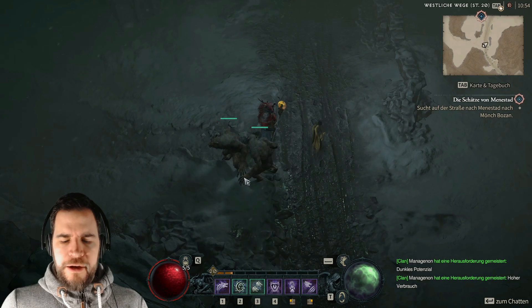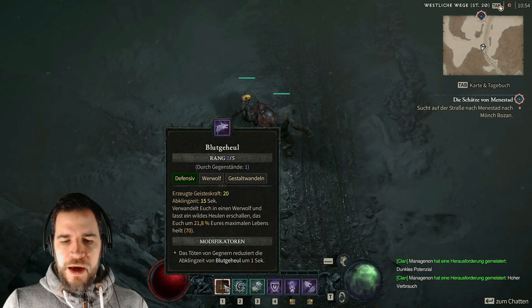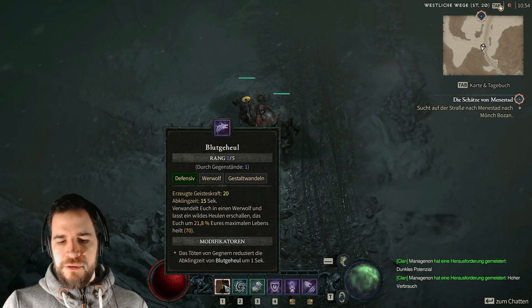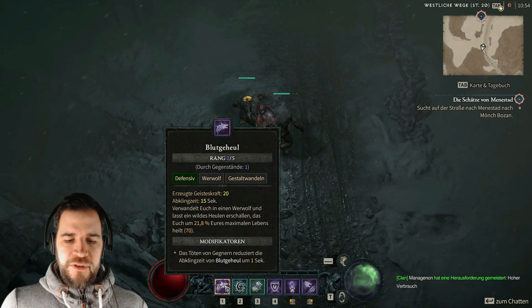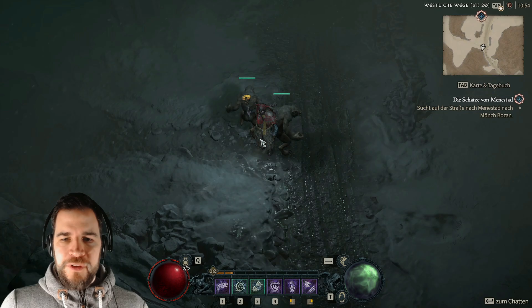Aber der Wehrwolf kann sich durch dieses Blutgeheul 21,8 Prozent des maximalen Lebens heilen. Das ist einfach schon mal ein richtig krasses Ding und die Abklingzeit ist gar nicht mal so hoch. Das heißt, du hast hier immer noch einen zusätzlichen kleinen Heiltrank, den du zünden kannst, was dich deutlich besser macht, wenn es ums Überleben geht.